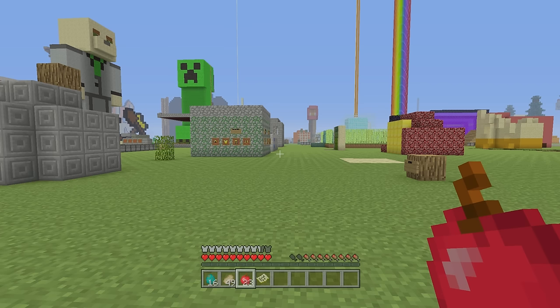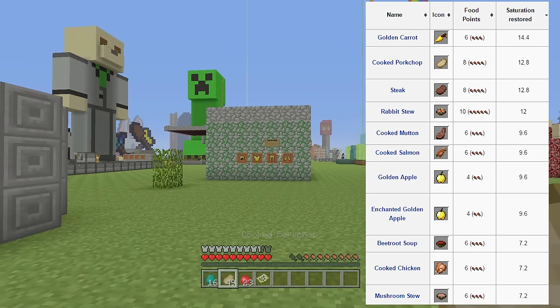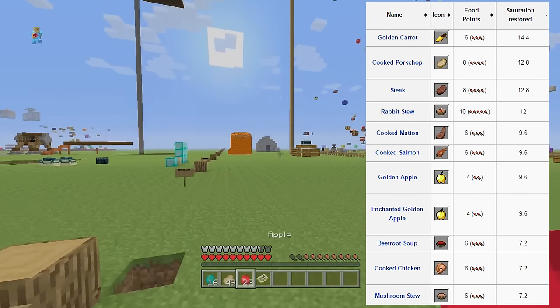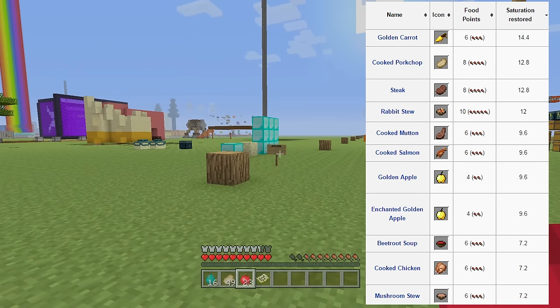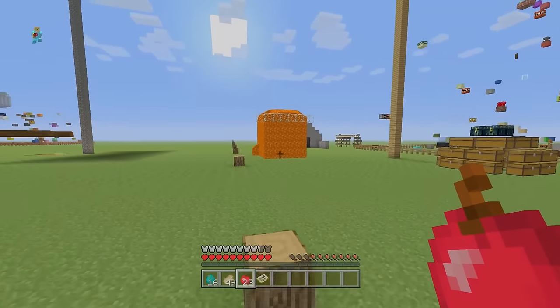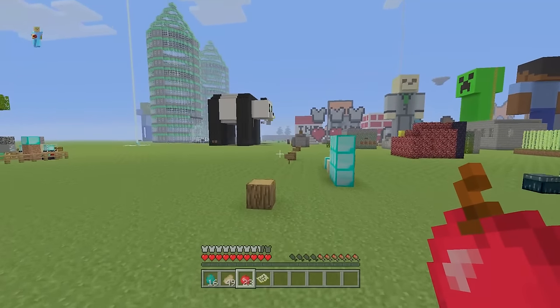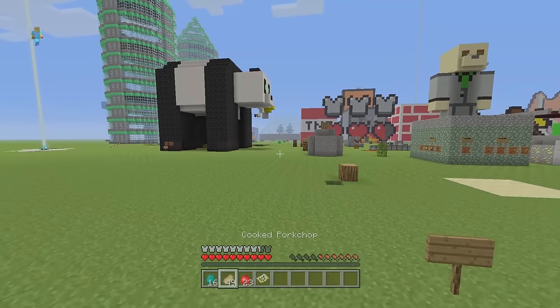There we go — the first one just went down, then the second goes down really fast, the third really fast after that, and the fourth soon after. That first hunger bar took basically the same time as the next four. That's because of your saturation — it's a hidden second hunger bar that rewards you for eating good food. The higher saturation foods are cooked pork chops, cooked steak, and the golden carrot.